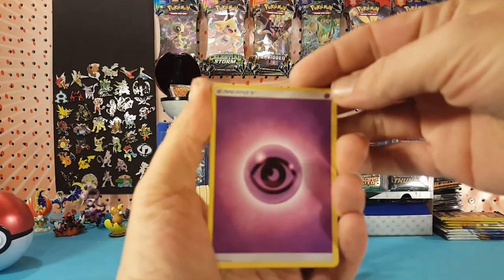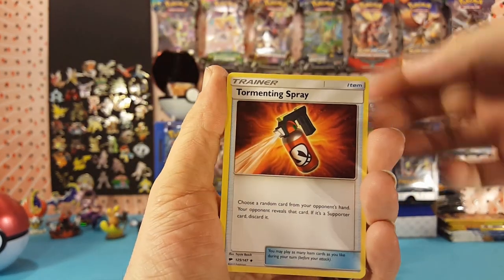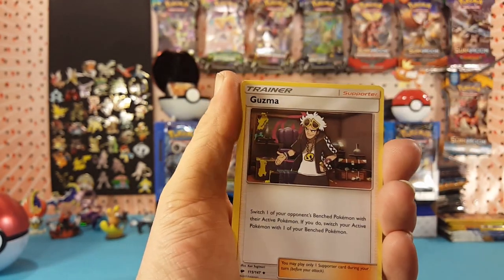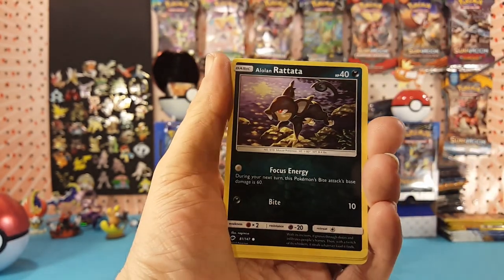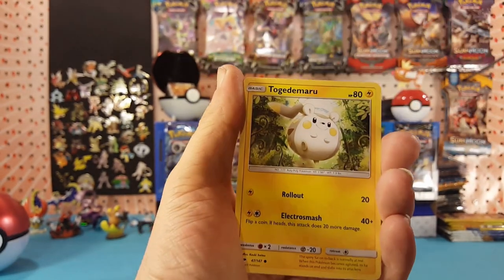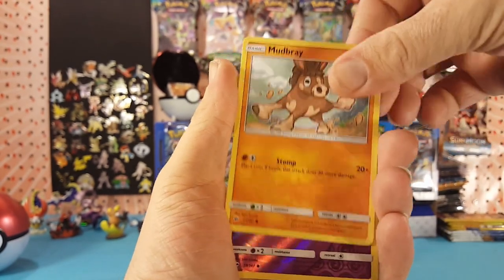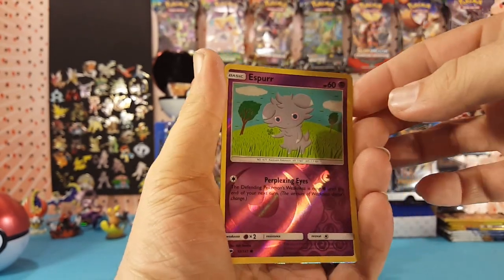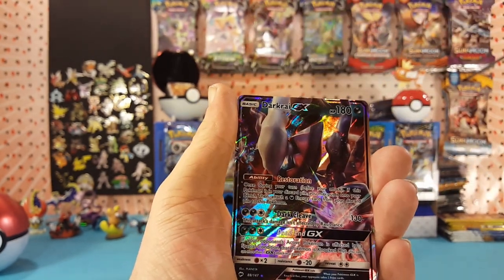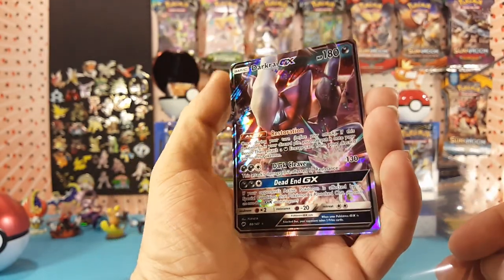Let's see — we have Psychic Energy, Tormenting Spray, Whirlipede, Guzma, Alolan Rattata, Wimpod, Togedemaru, Salandit, Mudbray. Espeon is our Reverse, and Darkrai GX is our rare — very nice.